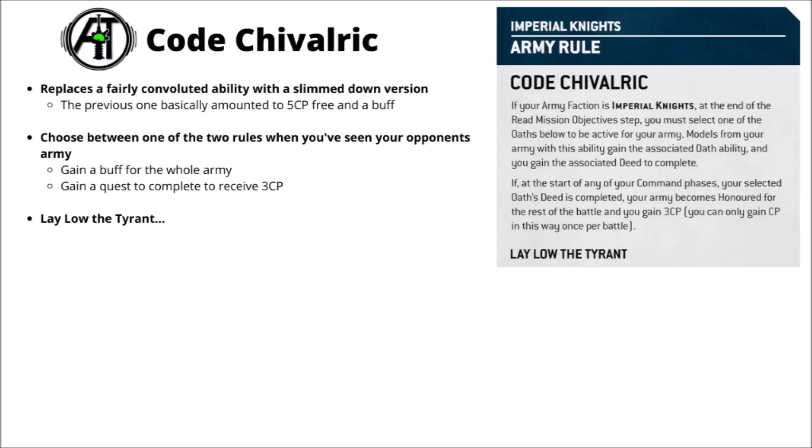Starting out with the big stuff — the army-wide rule is called Code Chivalric. It's a fairly slimmed-down version, like quite a lot of 9th edition army-wide special rules. It's a mechanic where you pick one of two options at the start of the game, probably after you've seen your opponent's army. The buff comes in two parts: first you get an Oath ability that your entire army gets — a nice increase in either speed or damage. Then you get a Deed mission, a hard objective that, if completed, gives you 3 CP. Previously the code netted a crazy 5 CP as well as some very good buffs, so I'm not surprised that was toned down.